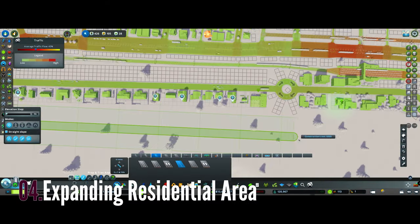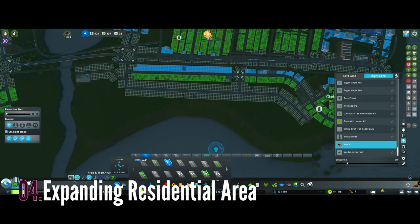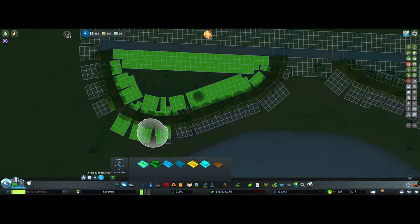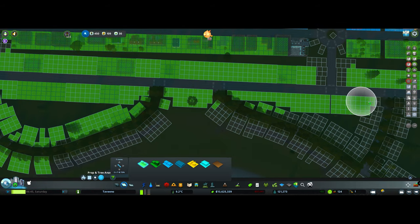Update four: expanding the residential area. This is the area that I've expanded — it's the same area that I had all of the trams. As you can see, the redness is showing that there's quite a lot of traffic in certain areas going along that main road. I linked it up and added a few more bits and pieces in.